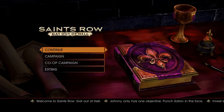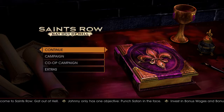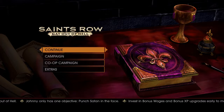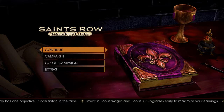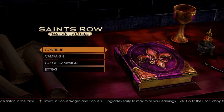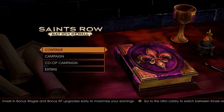Welcome to Saints Row: Gat Out of Hell. I'm going to be giving you a tutorial on how to find and use the 7 Deadly Sins weapons. Keep in mind all weapons have infinite ammo, instant reload, and have been upgraded to their max level.